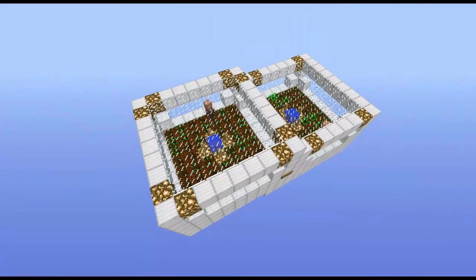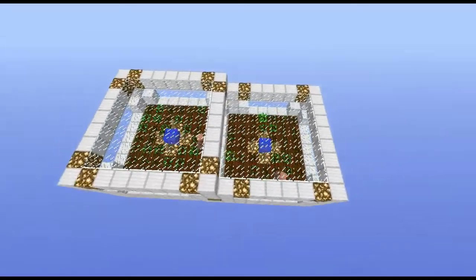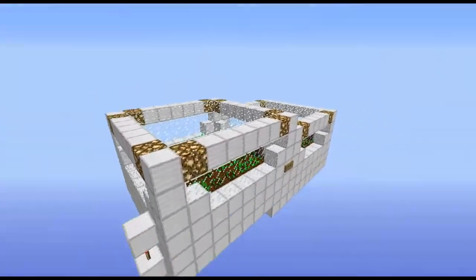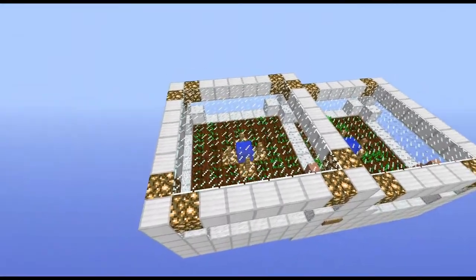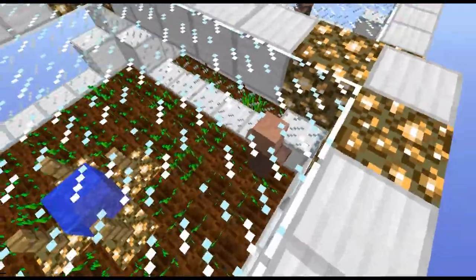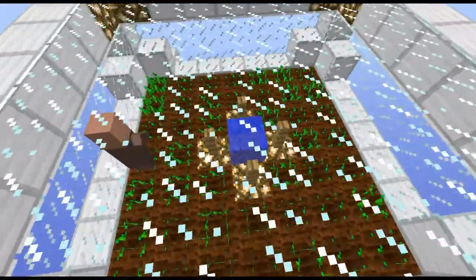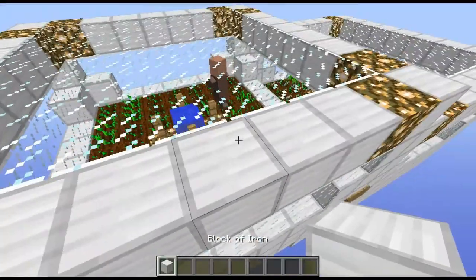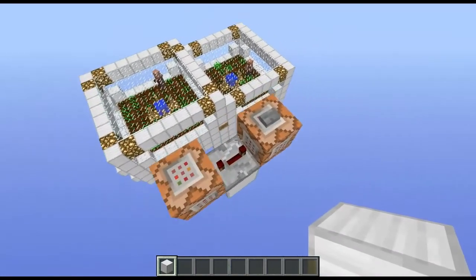Hey guys, welcome back! Today I'm going to show you a small, highly efficient wheat farm. It produces 110 wheat an hour and is really small and doesn't use that many resources - just a bit of iron. You don't need iron on the outside; you can use any block you want for that. You do need glowstone for light so your plants can grow at night. There are villagers here with brown robes in little cells, and when wheat grows they collect it. A hopper minecart roams around and collects all the wheat, putting it into this chest here.